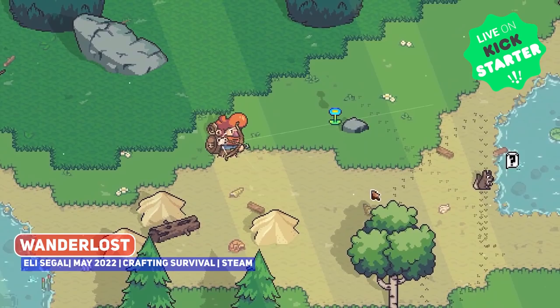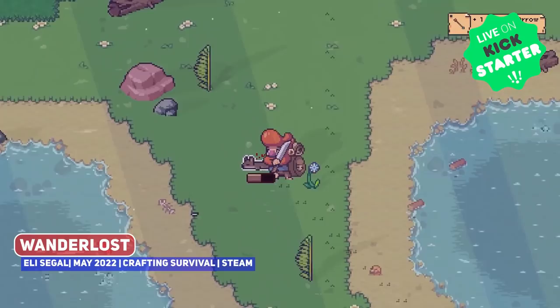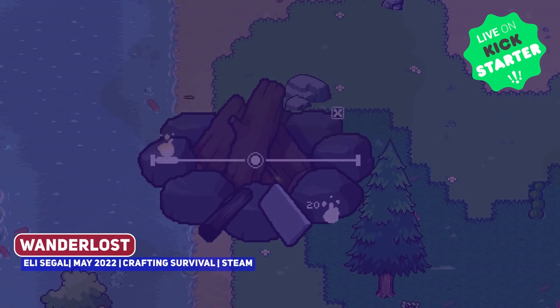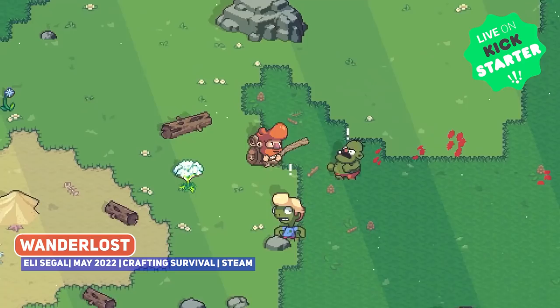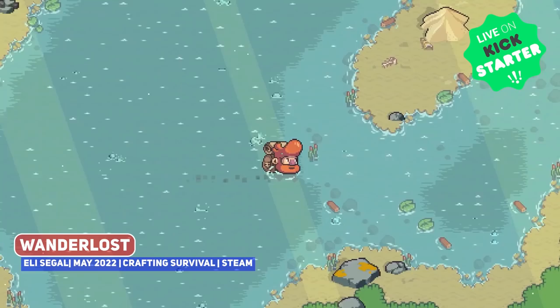Let's begin with the ultra adorable Wonder Lost, an open world crafting survival game set in a zombie apocalypse. While it isn't the most original idea, it does look very polished and of interest. I love the pixel art where things in this game just seem to pop, and the crafting and base building elements do look pretty neat.